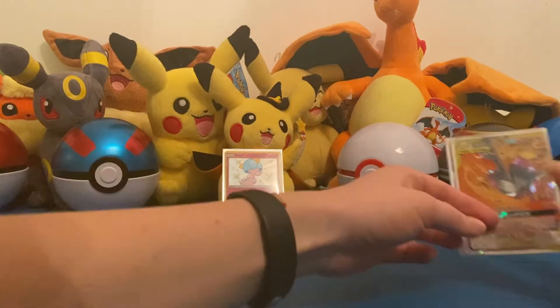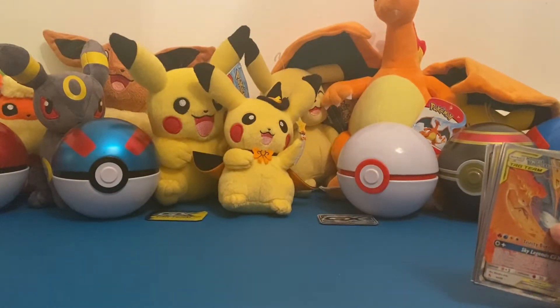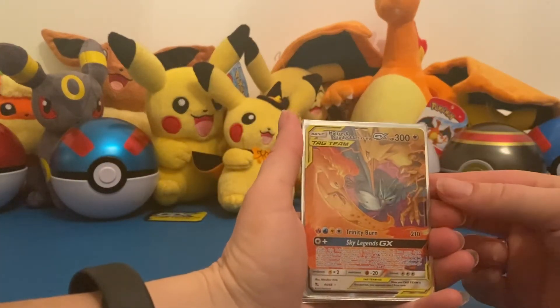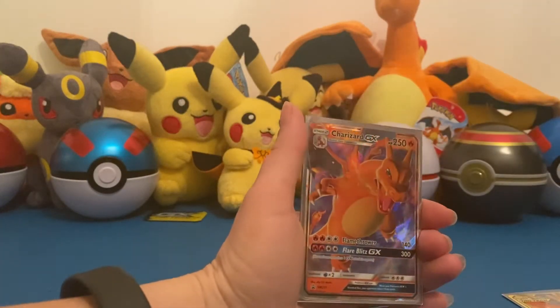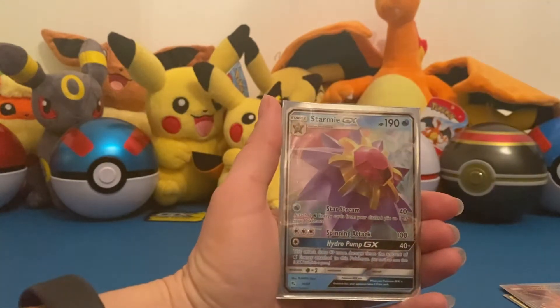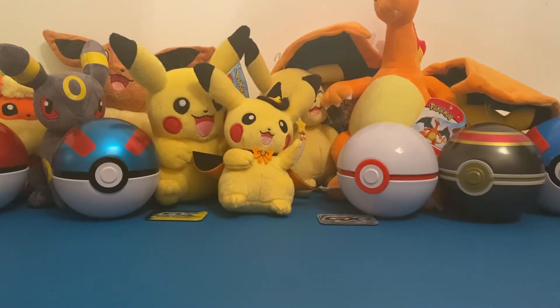Let's do a very small recap before we dive into the giveaway winners. Sorry if I'm coughing a lot — I'm still a bit sick. We got the Moltres, Zapdos, Articuno GX card, the Promo Charizard, the Shiny Ralts, and of course the Starmie GX. So not too bad. We still need some more shinies though, so maybe we will open some more Hidden Fates in the future — we'll have to see.